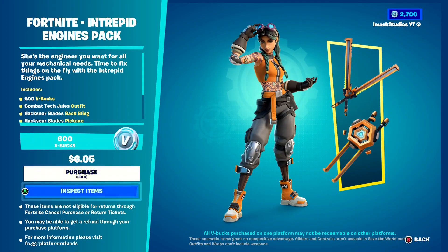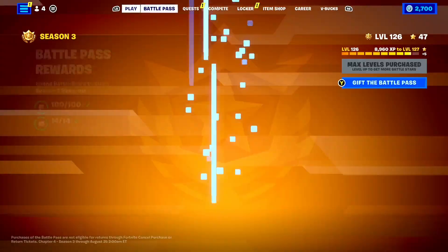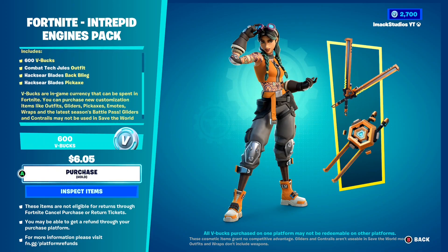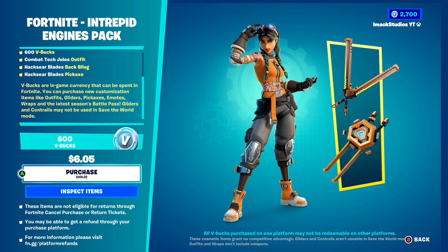Of course, take a look at the brand new starter pack here in Fortnite. As you guys know, every season in Fortnite we typically get a new starter pack, and this season is no different. This one genuinely might be one of the best starter packs we've ever gotten in the whole entire history of Fortnite. It says she's the engineer you want for all your mechanical needs — time to fix things on the fly with the Intrepid Engines Pack. In the pack you're going to get 600 V-Bucks, the Combat Tech Dual Skin, the Haxia Blades Backbling, and the Haxia Blades Pickaxe as well, which is absolutely insane.